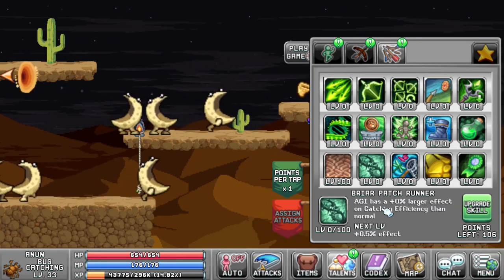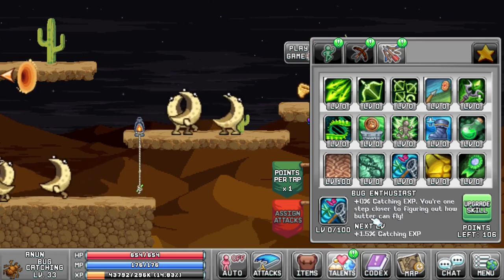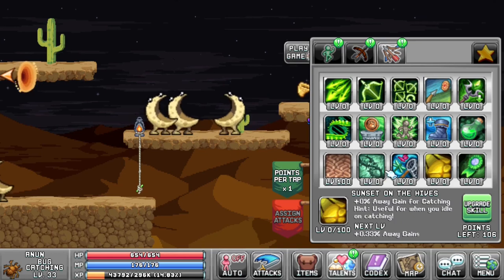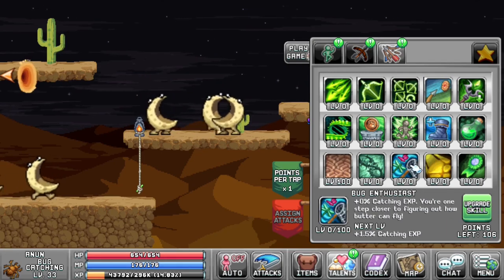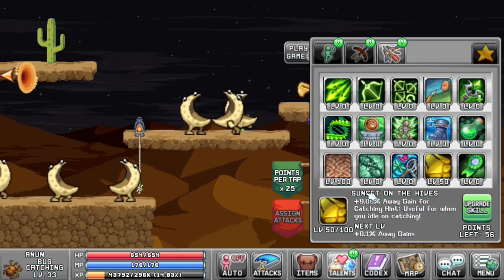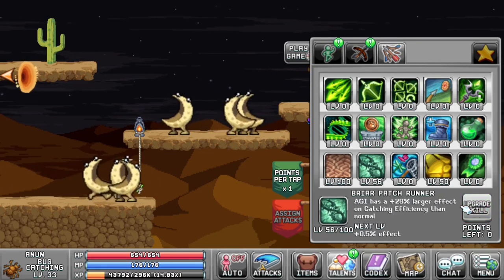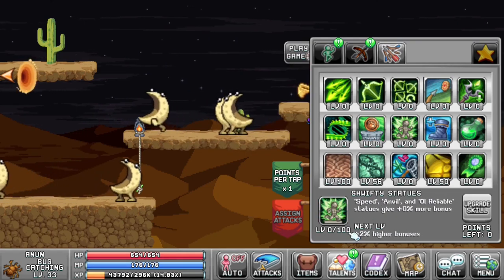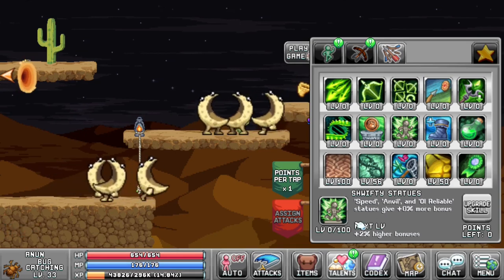Looking at your Briar Patch, agility has a larger effect on catching than efficiency than normal, and you also have your Bug Enthusiast for percentage catching experience — I ignore that one. The two that you want to be upgrading are agility and efficiency here. I'll go 50-50 into these two while ignoring Bug Enthusiast, then put the remainder into agility for the Briar Patch runner. Once you get these two to 100, you can boost up your Swifty statues depending on how many catching statues you have — don't hesitate to boost that straight up to 100.